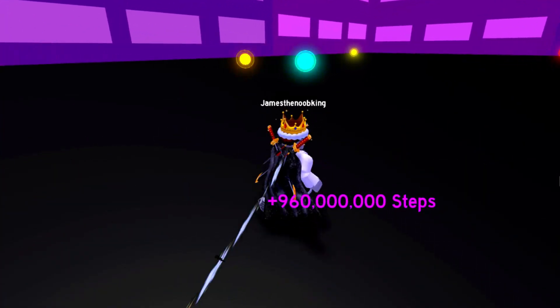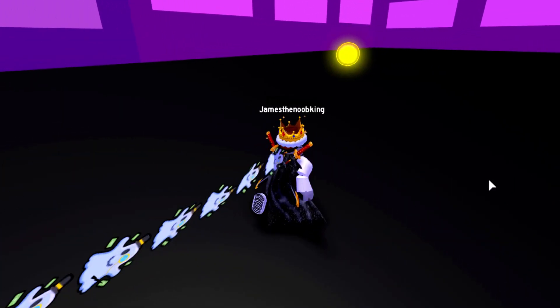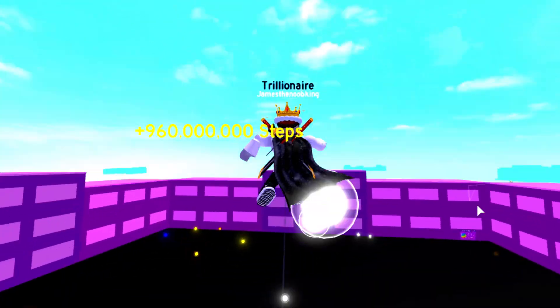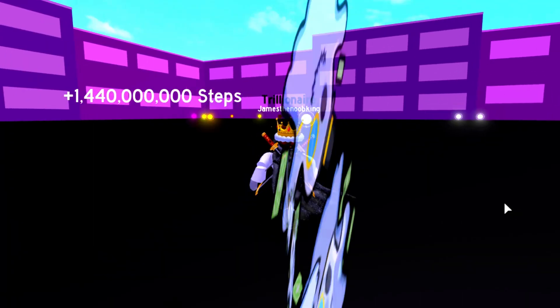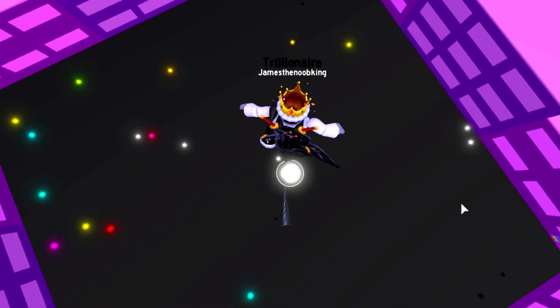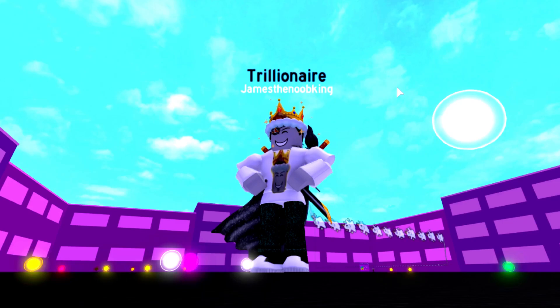Some of the orbs down here do give you a billion steps — 1,200,000,000 steps and 960,000,000 steps, that's pretty good. Let's see what these white orbs in the sky give you. A billion — 440,000,000,000 — that's crazy, that's actually not bad at all. Now that we got all of the rainbow orbs in the sky here, we should compare them to the ones in Ghost City, because Ghost City before this update was the best place to get steps. So let's go over to Ghost City right now.